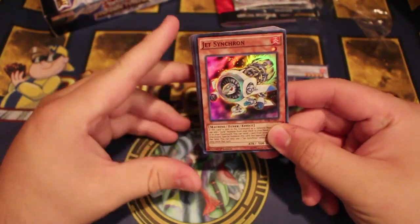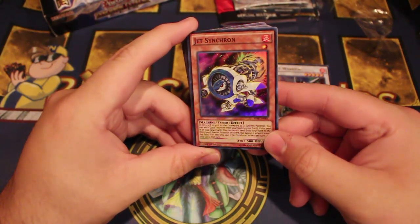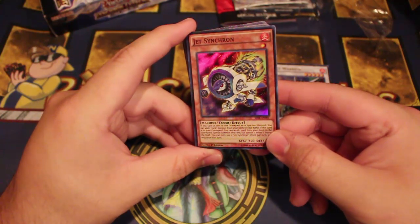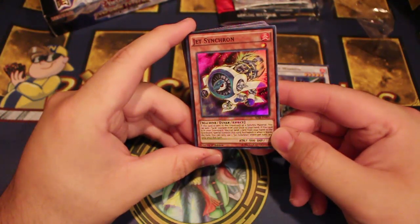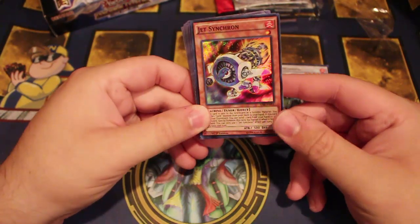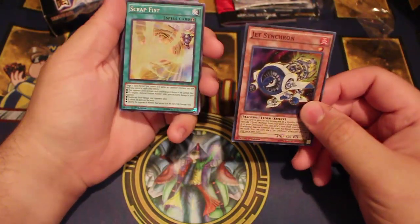Jet Synchro is kind of the heart of the deck. If this card is sent to the graveyard as Synchro material, you can add one Junk monster from your deck to your hand. If this card is in your graveyard, you can send one card from your hand to the graveyard and special summon this card, but banish it. You can only use the effect of Jet Synchro once per turn. It's a level 1 tuner you can splash back from the graveyard — beautiful.